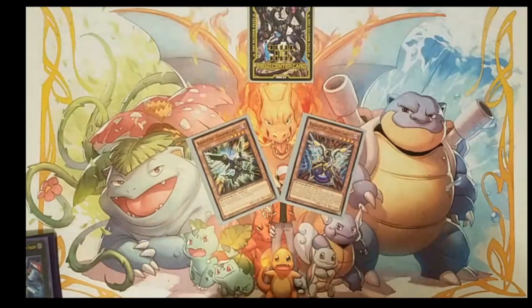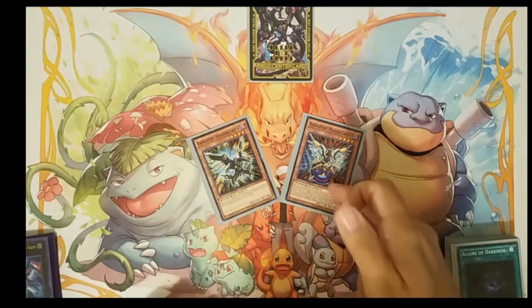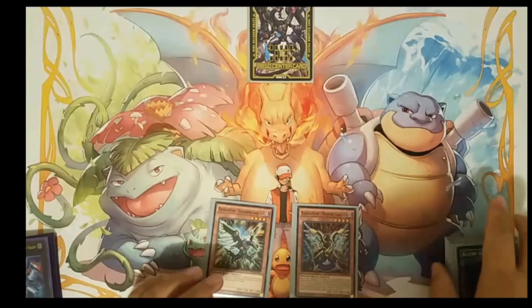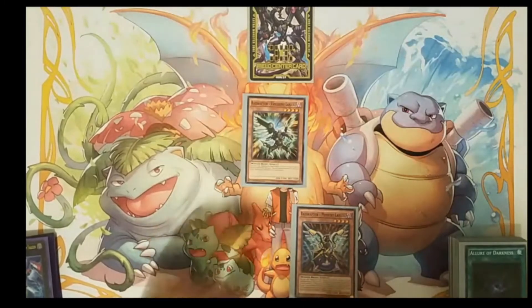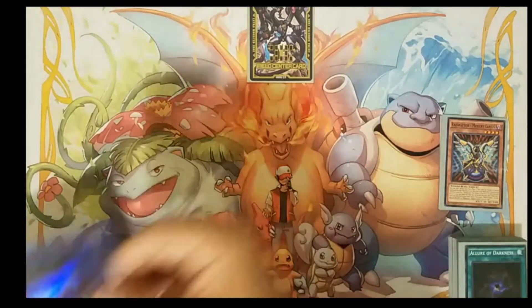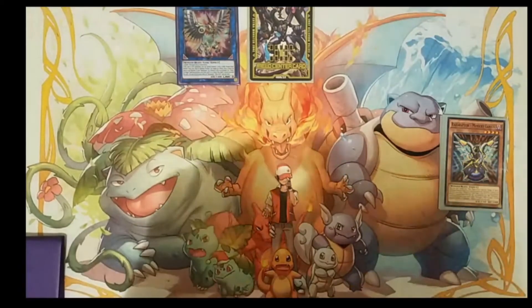To start the two-card combo, you need one copy of Vanishing Lanius and one copy of Mimicrat Lanius. If you're running Tribute Lanius, you can sub Tribute for Mimicrat because Tribute Lanius will send that card to the graveyard. You normal summon Vanishing Lanius, activate its effect to bring out Mimicrat from your hand, then link summon both those two cards into Raid Raptor Wystryx. Wystryx's effect will activate to special summon winged beast monsters from your deck — their effects are negated, but that's okay. We'll bring out Blackwing Zephyrus.